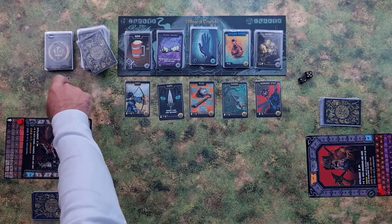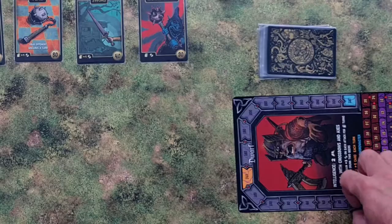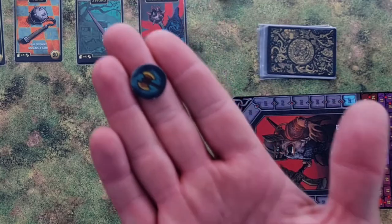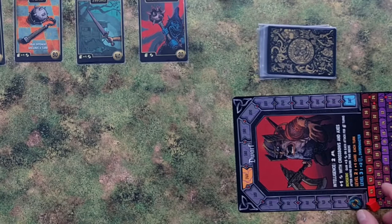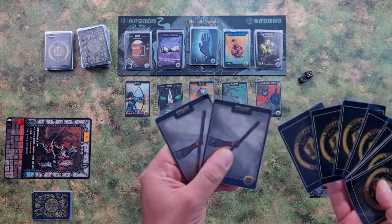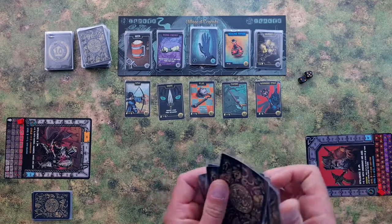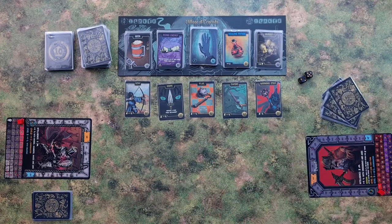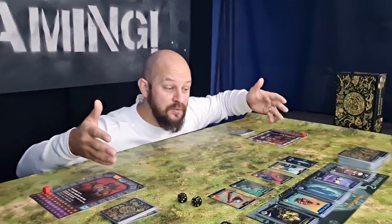We have some coin cards over here. Each player has picked their character and taken their character board. Each player has taken their character token and put it at the bottom of the experience track. They've taken their little red HP cube and put it on top of the HP track. Each player has received 10 cards: 8 coin cards and 2 staff cards, which should be mixed up before the player starts. We also have 2 dice. So we're done with the setup.